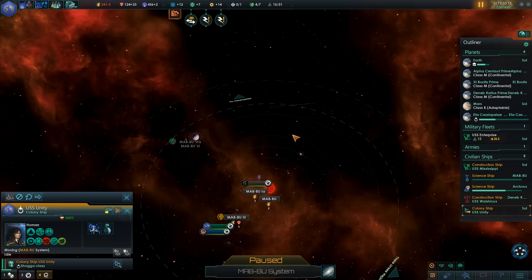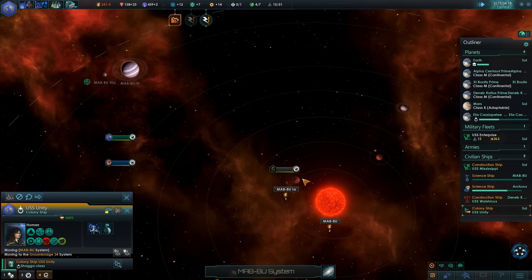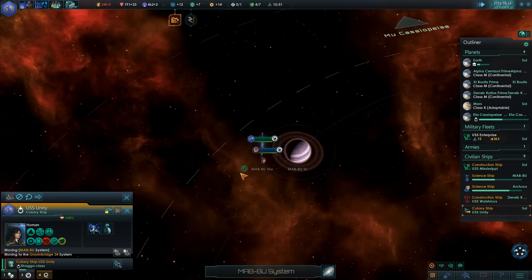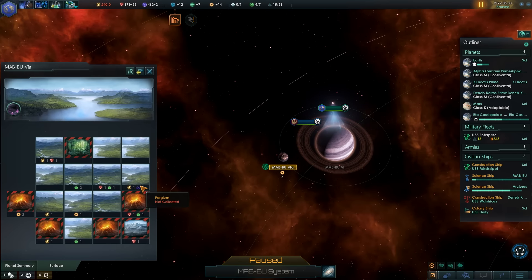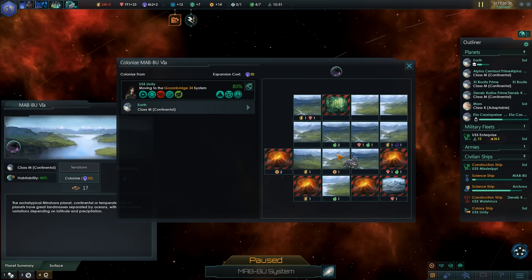I'm going to get my colony ship over here right now because I want this planet. Why? Because there's a lot of power available over here, and I know that both the Vulcans and the Orions are eyeing up the system. And it has Pergium — we need that. Let's put our base there.